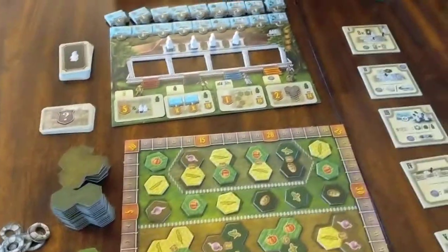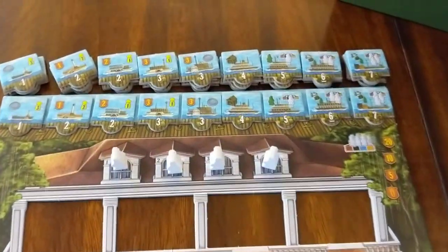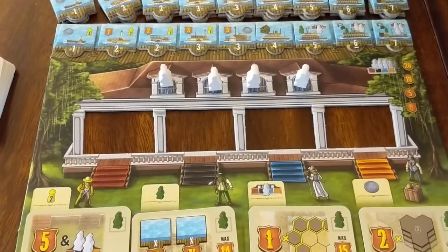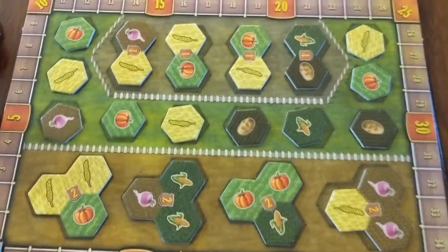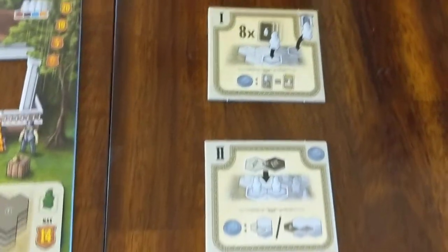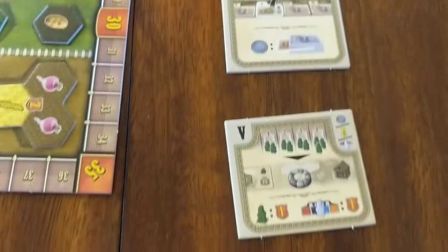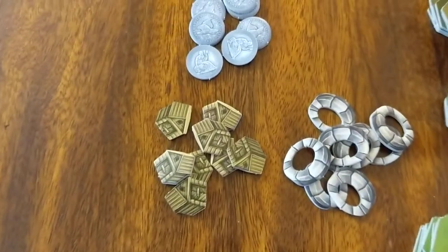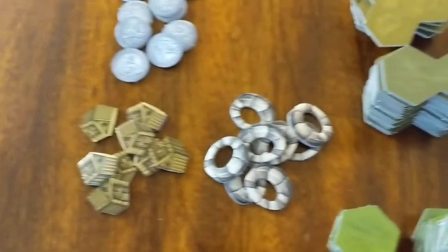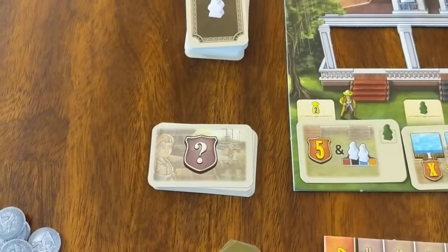We got it set up for two players and you'll see there are some very nice components here. We have our riverboats, New Orleans, and bonus cards. Here we have our crops, and here we have the turn order with Roman numerals showing the different phases of the game. And we have our barns and wells, some coins, and our pile of bonus cards.